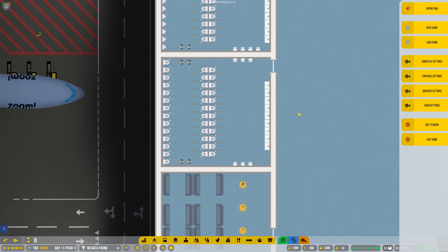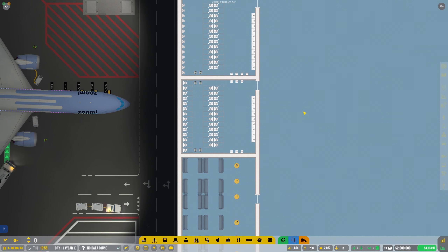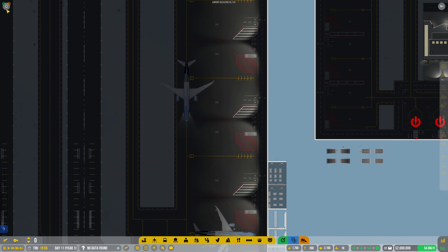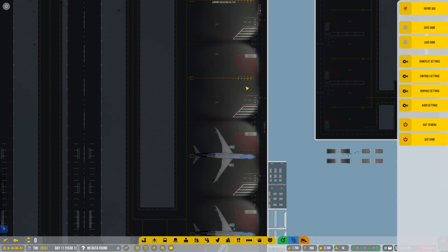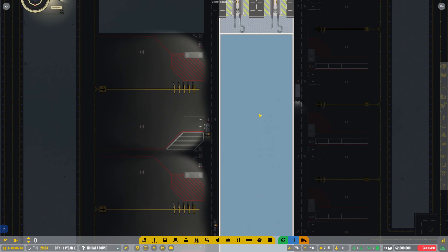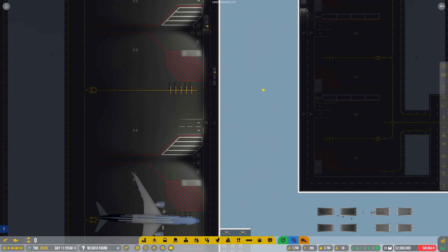That looks better. The bag was routed to the wrong baggage bay — make sure you tilt trades accordingly to destination. Okay, so it can only be over here.